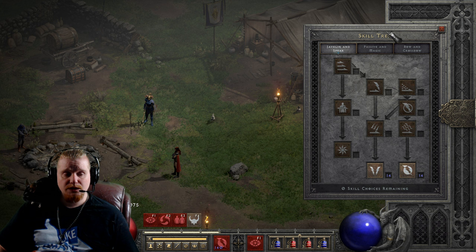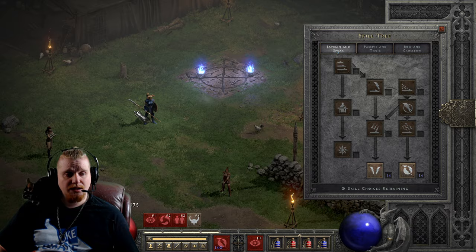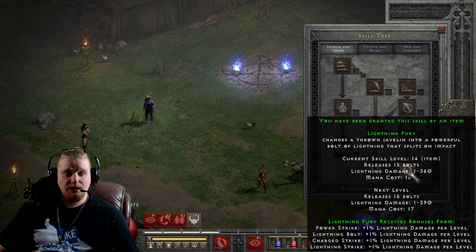Most of the abilities that they have in the Bow and Crossbow tree, as well as the Javelin and Spear tree, with exception to the Spear skills specifically, are very strongly tied to Pierce. And as an example of this, I'd like to show you just how powerful Pierce is.